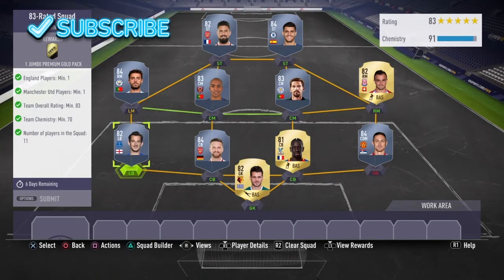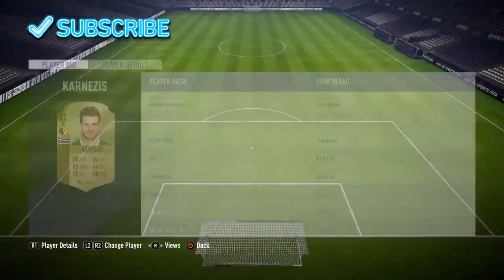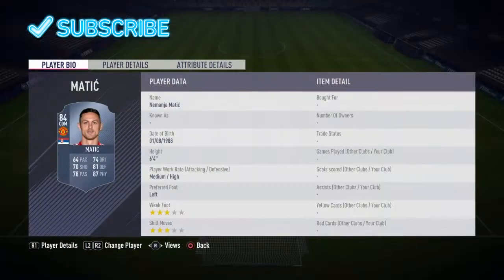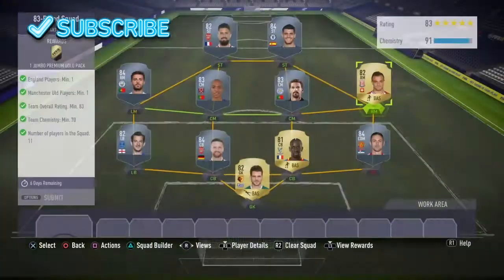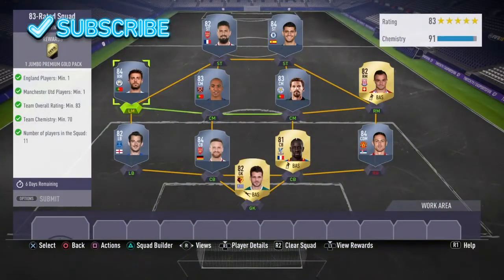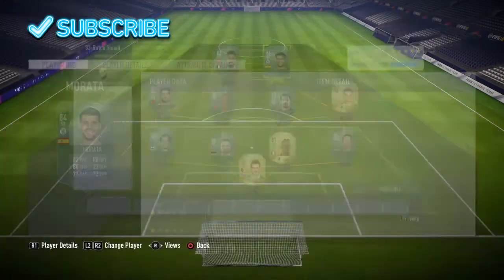So let me just show you the team that I have. Left back I have Leighton Baines, left centre back I have Mustafi, in goal I have Caznaves, right centre back I have Sako, right back I have Matic because you need the Man United player, at right mid I have Shaqiri, right centre mid I have Adrian Silva, left centre mid I have Jean Mario, left mid I have Bernardo Silva, and the two strikers Giroud and Morata.